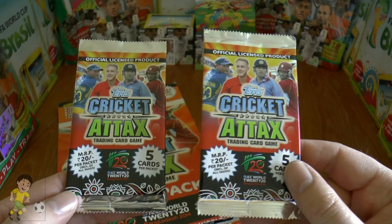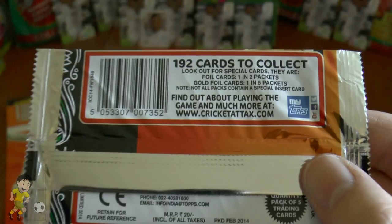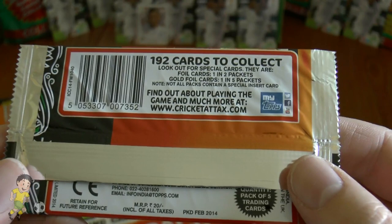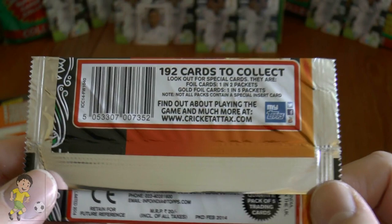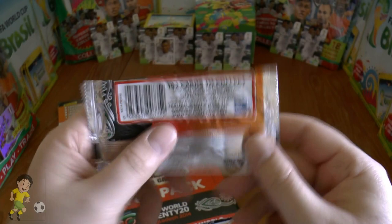As it says, you get 10 cards within the two standard packets of Cricket Attax T20. There's a bit of information on the collection — there are 192 cards in the set, which should entice a lot of people to collect. Foil cards are one in every two packets, which is marvelous, and gold foil cards or Man of the Match and Hundred Club cards are one in every five packets — unbelievably good!